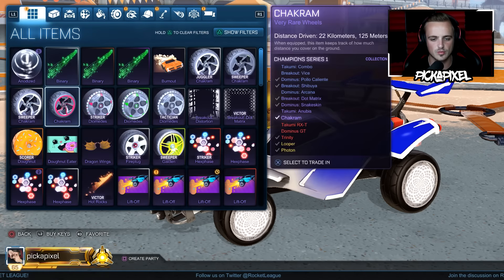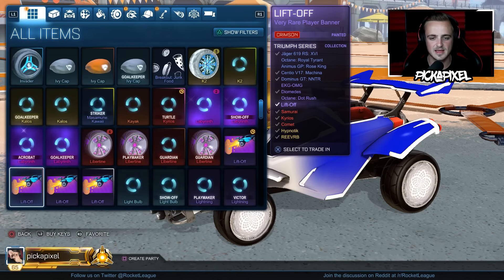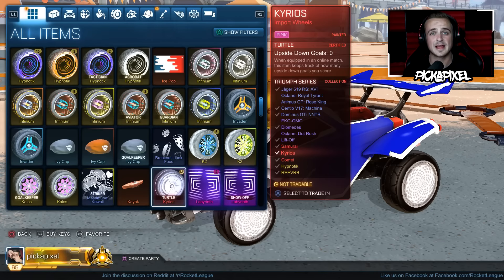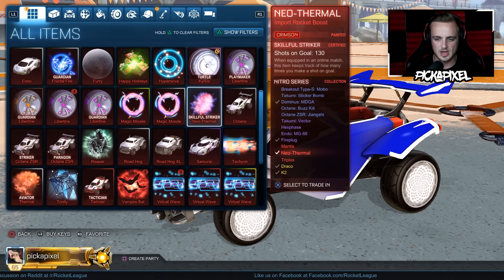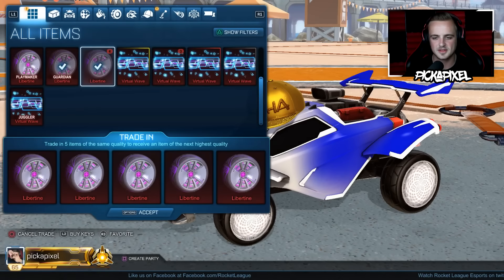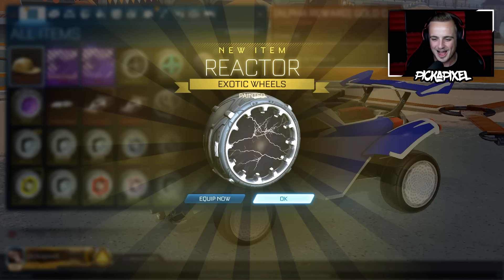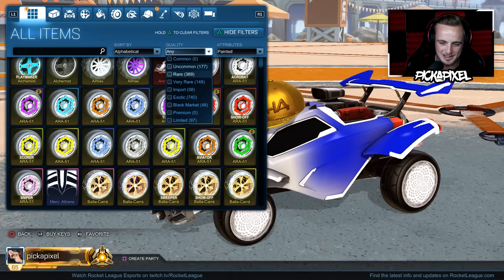I'm just going to do the very rare trade-ups for the Triumph crate real quick — there's nothing much there. It is now time for these four import trade-ups. We'll start with the Certified Libertine and do four others. Can we get some painted reactor wheels please, game? Hey — there we go! First one, I said it — we wanted black or white reactor wheels, and if we look right now...